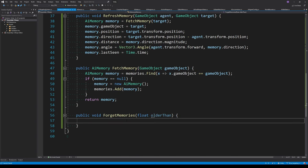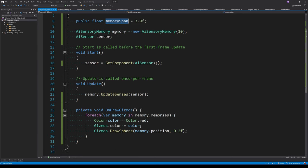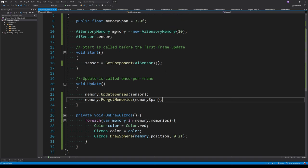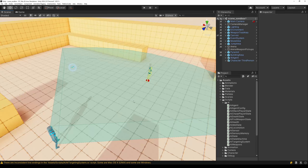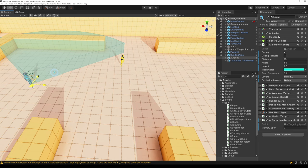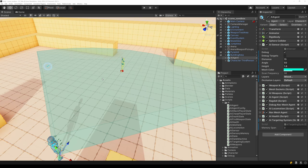Using memories.RemoveAll with a lambda, we check if the age is greater than the value passed in and remove it from the list. The memory span is set to three seconds, which is passed into the ForgetMemories function. Testing in the editor: if I move the agent around and move the character outside the view, the memory disappears after three seconds.